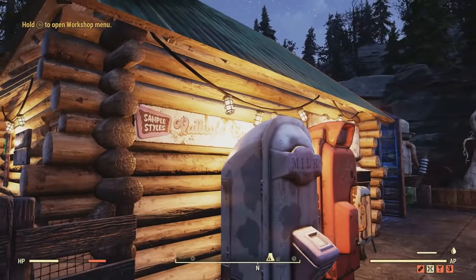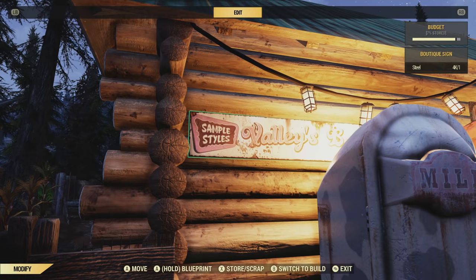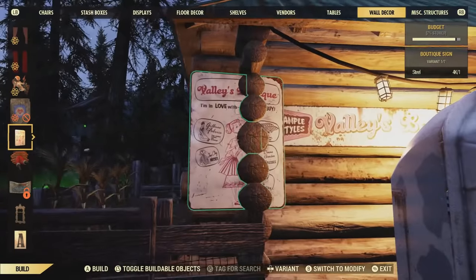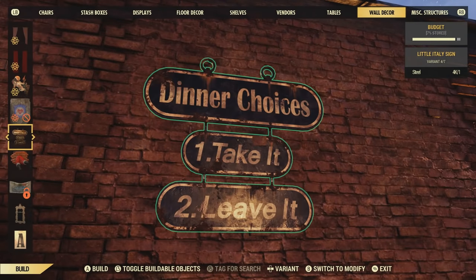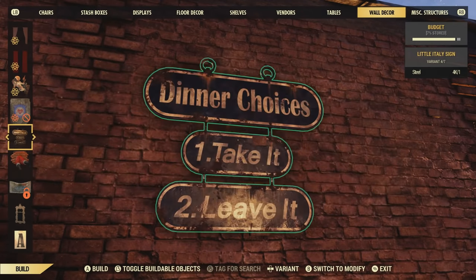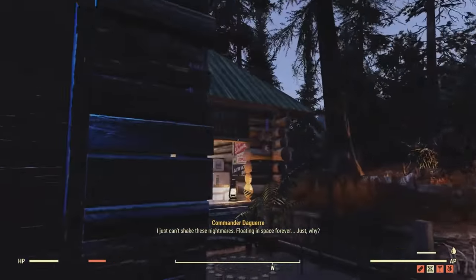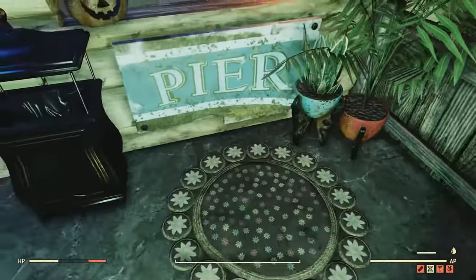Next up, I'm going to go over the signs. You can see one in the background — this is part of the Valley Galleria signs, labeled Boutique Sign. They're located underneath wall decor. You've got quite a bit to choose from. You'll see them displayed along this log cabin, and you'll also see Burrows signs displayed as well, such as this mess hall right here above this checkout area.